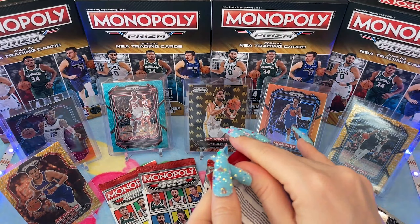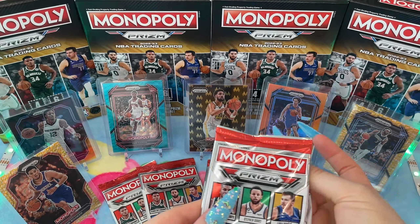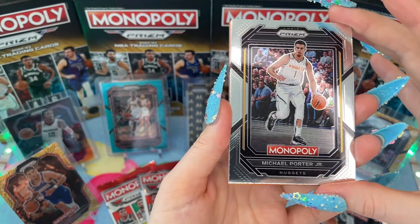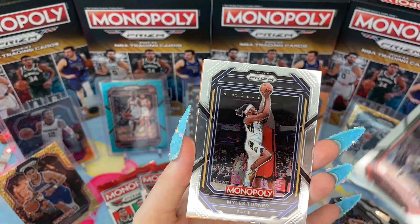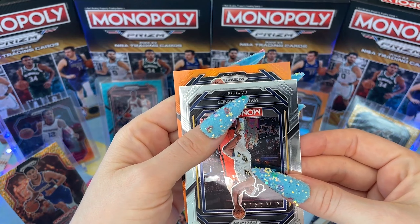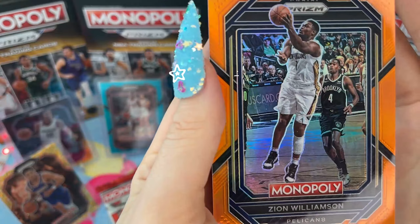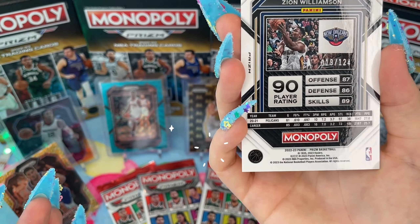On to our third pack. We got an Orange Foil — Michael Porter, Jeremy Grant, Miles Turner, and it's Zion Williamson. Very cool, hopefully he makes a return. And this one is numbered 19 out of 124.